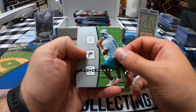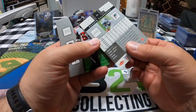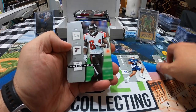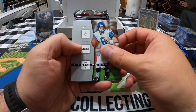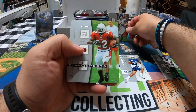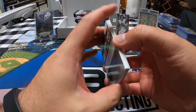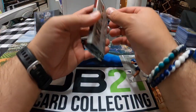Alright, here we go — a Dante Culpepper with the Dolphins, must be his last season because I don't remember him playing many seasons there. We got a Roddy White, and there we go — Matt Hasselbeck, 'we want the ball because we're gonna score.' That's a PC guy. Got Edgerrin James and a Tiki Barber. Hot Prospects was not all that hot this go around.